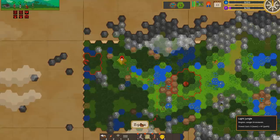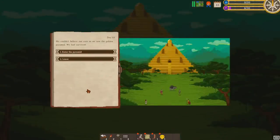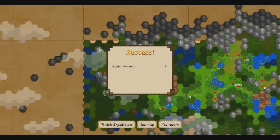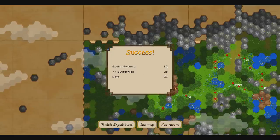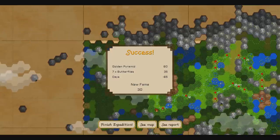They hate us — look at that, it's boiling red standing. I think we've done well. We couldn't believe our eyes — we saw the golden pyramid. We had survived! We're going to enter the pyramid. The native companion said she could not follow me to the civilized world. We got 60 fame from the golden pyramid and found seven butterflies for another 35, but it took us 65 days, so we got a total of 30 fame out of the deal.